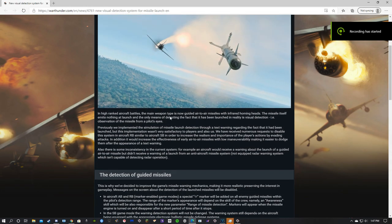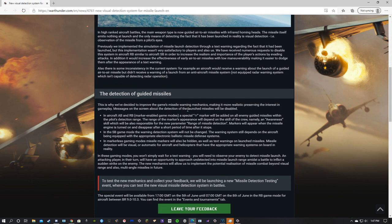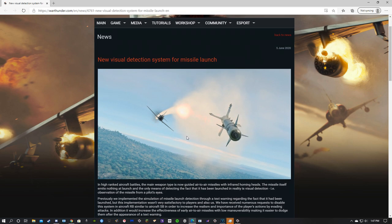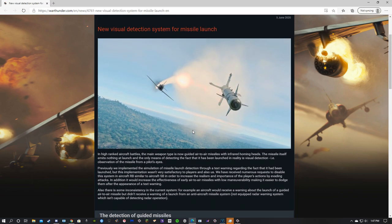What's going on guys, Steel here. Gaijin just added a new test for us — a new visual detection system for missiles. I did just play a game, I recorded it, and you can kind of see the system in action there a few times. I'm just going to go ahead and read it to you.